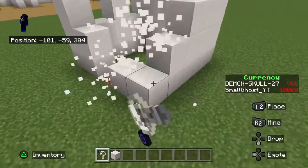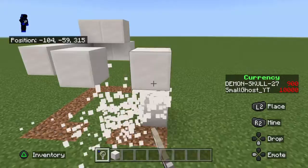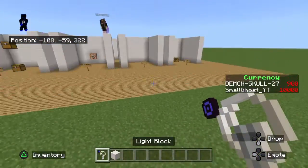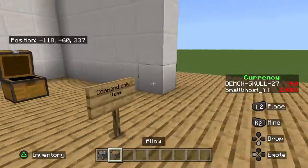Light blocks are really useful and really fun to use. They could be used for horror maps, you never know. Other than that, that's the light block. Last but not least, the deny and the allow blocks.